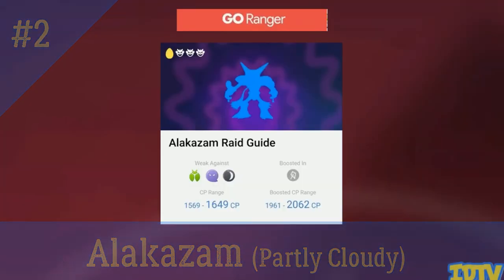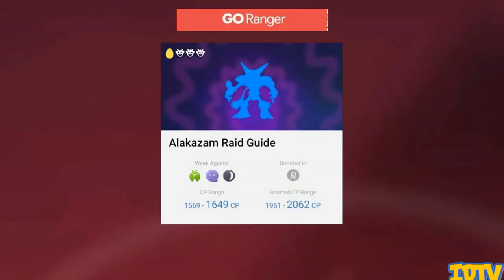Hello and welcome to episode 2 of Man vs Pokemon. I'm the aforementioned man and today we're taking on Alakazam on a partly cloudy day. Alakazam is a pure psychic type, which means he's got weaknesses to bug, dark, and ghost Pokemon. You want to avoid fighting him in windy weather because he will be boosted.